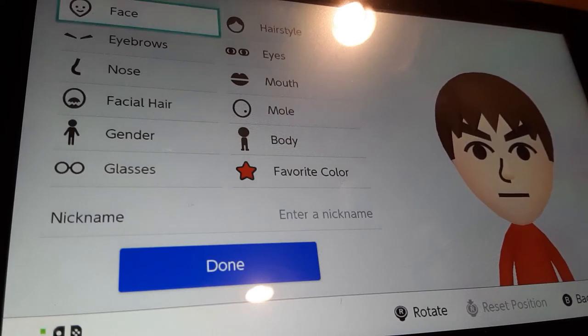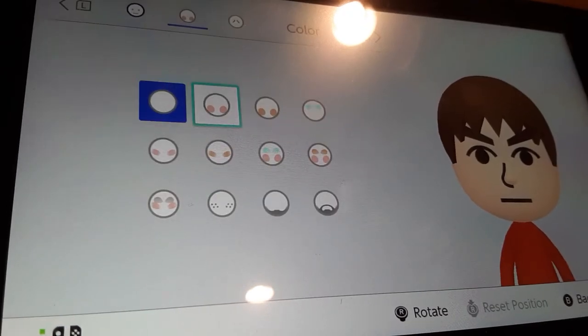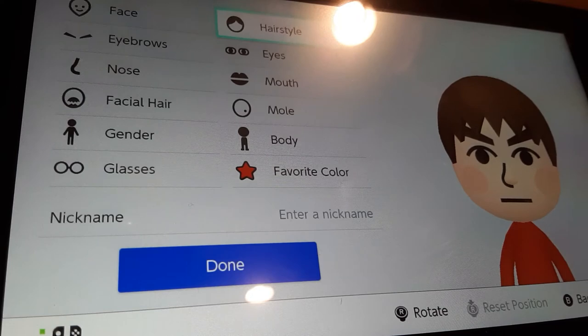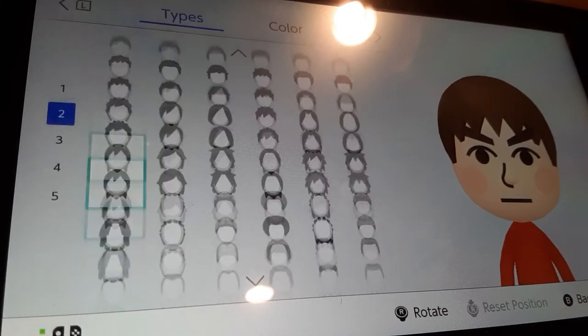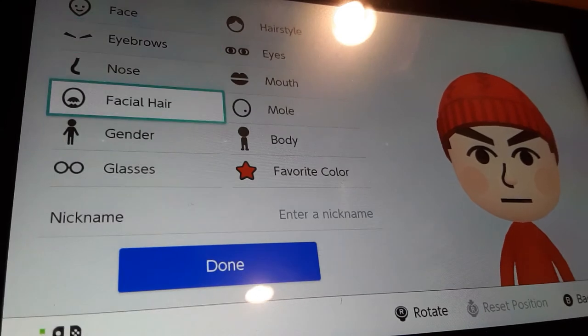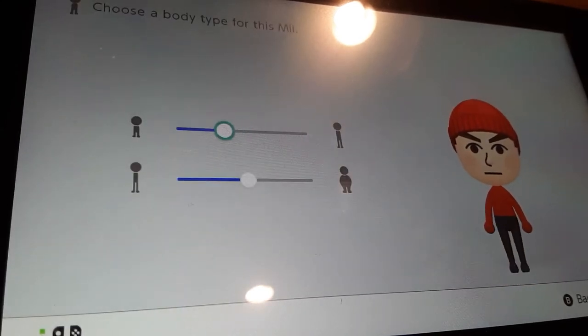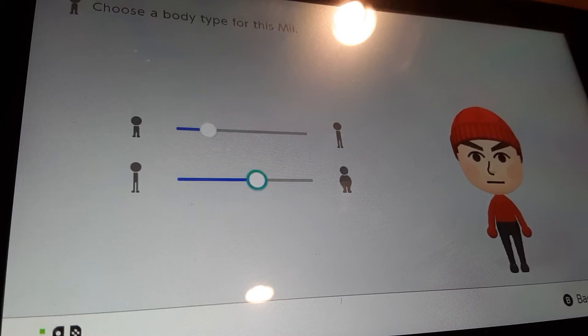For the face, you're going to be choosing this head and this facial feature. We're going to go to hairstyle and we're going to be choosing this hat. We're going to go to body size — we're going to make them mostly shorter and mostly bigger.